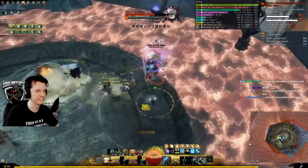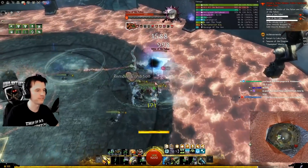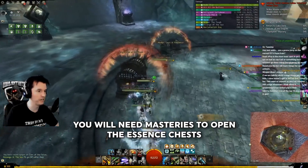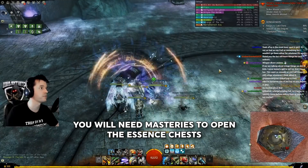Easily puggable 10-man bosses — zone in, kill a boss, zone out, often taking a few minutes per. After killing them, there will be loot plus up to three treasure chests to open, and you will get a lot of Ice Shards from these for the first kill each day.